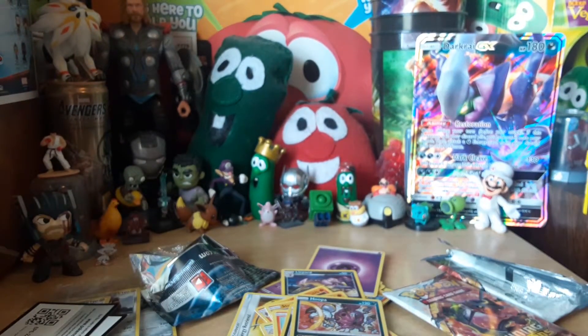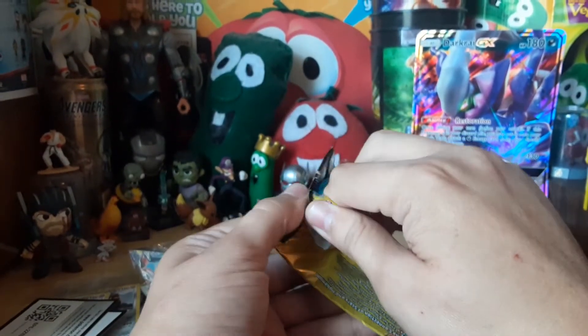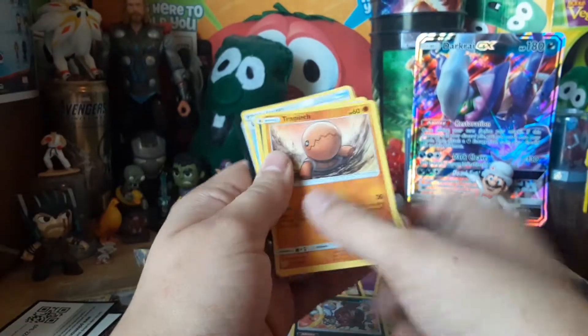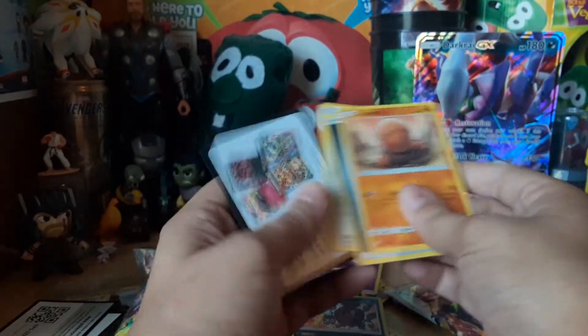As promised, here we go — one with the three babies on the front. Let's open it up, maybe we can get that Jigglypuff Rainbow Rare we're looking for. Unidentified Fossil, Trapinch, and an Energy Card.